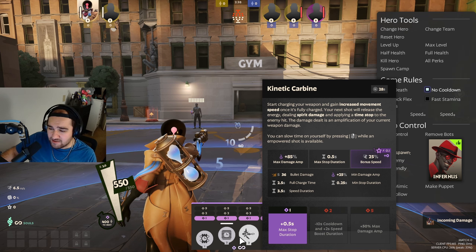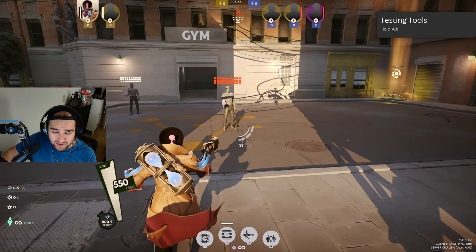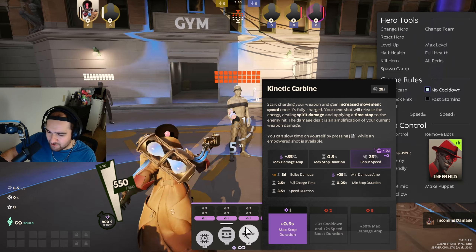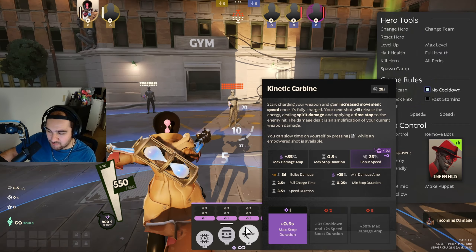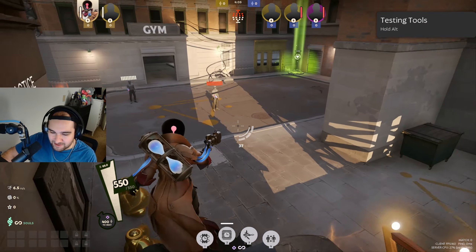You also slow down time by being in the air — if you have it charged and jump up, you slowly fall down in slow-mo until you shoot and release the shot. This is really good for shooting somebody across the map to kill them if they're low HP, or slowing them down tremendously by pausing them in time for about 0.5 seconds — almost a full second of them literally stopped. You can really aim how you want.